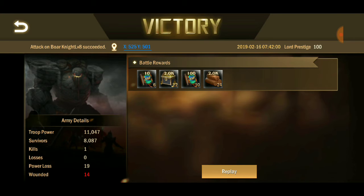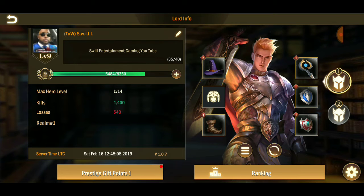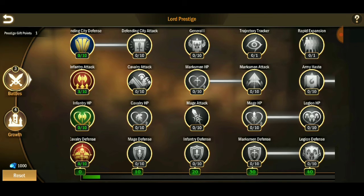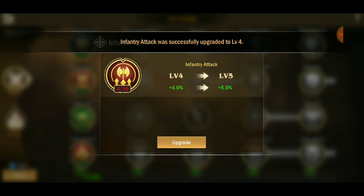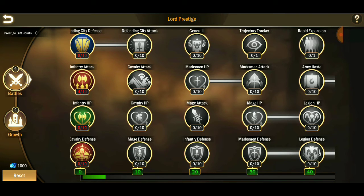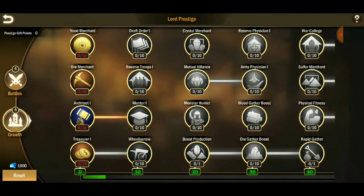If you guys know how to upgrade a skill to level two, put that in the comments below. A lot of people said they're going to start this game, which is amazing. We have one prestige gift point to use - I'm going to go with battle since we've been doing growth so far. You can reset prestige for a thousand gems. Right now battle is going to be okay for us, then we'll go back to growth after.